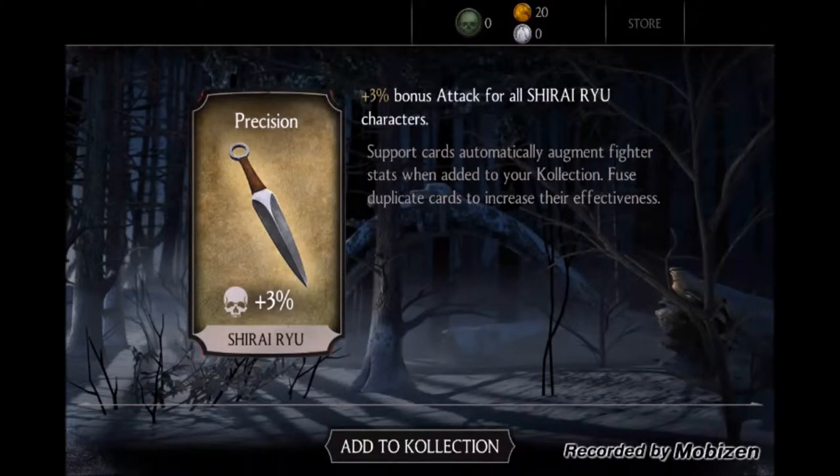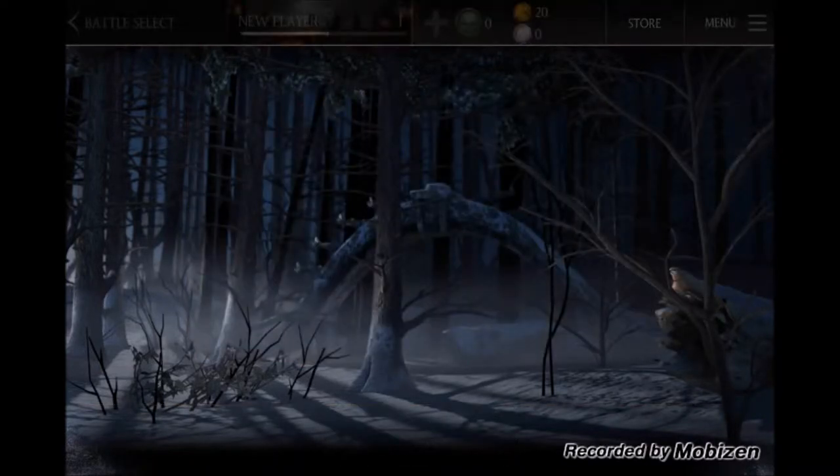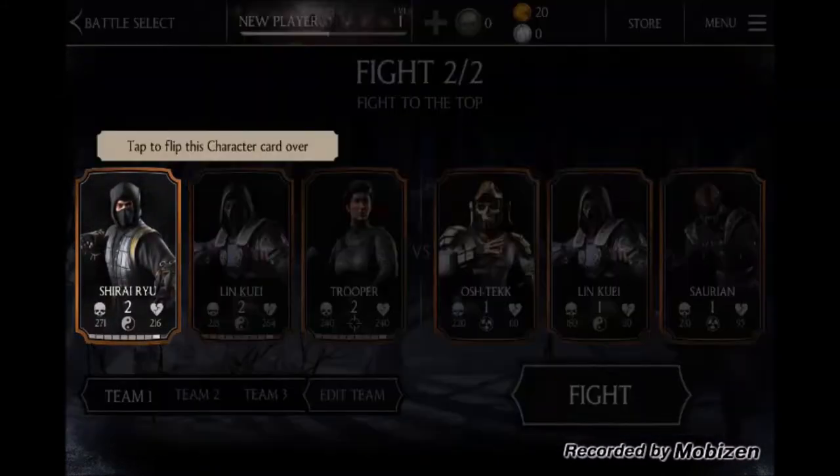We've also got a position support card — what this does is add 3% bonus attack for all Shirai Ryu characters. This support card automatically augments fighter stats when added to your collection. You can use duplicate cards to increase their effectiveness.